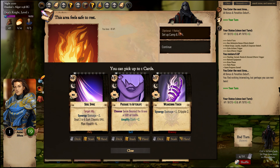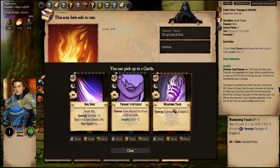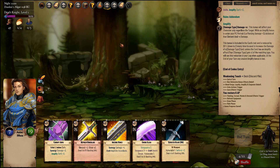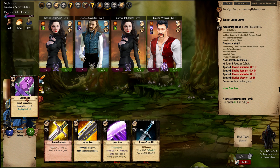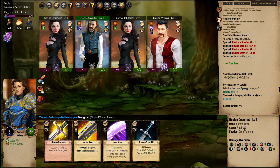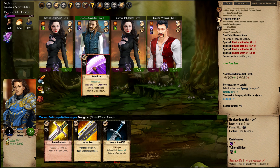Soul Spike needs an ally and deals 3 to 6 chaotic damage — our ally gets minus 4 health and we get synergy damage. Passage to Afterlife — we can produce this card from our Death Pact too. So we can get the Weakening Touch which is quite cheap and we can add synergies to it. Let's start with Corrupt Arms — I can play this to myself because there is nothing before it. If there was, I would be playing it to an enemy.